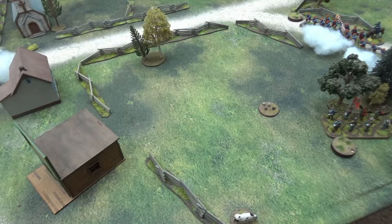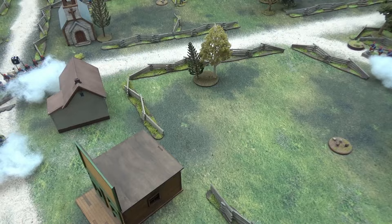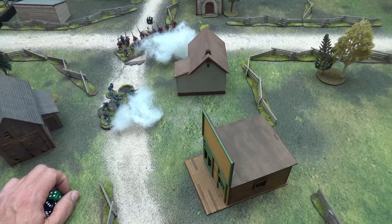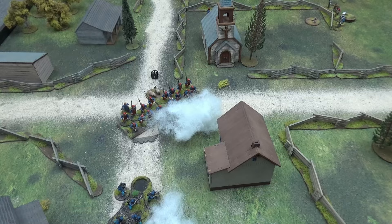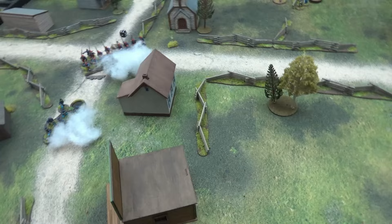Without skirmishers securing your flank, there's nothing you can do — you can't be everywhere at once with the formation. I was going to bring a cannon as well, but Travis had one so I wanted to mix it up and bring something different. Maneuvering horses is really hard with all the fences. The fences really screw up your movement — there were a lot of fences in the Civil War. For ACW gaming, line-of-sight blocking terrain is a must.